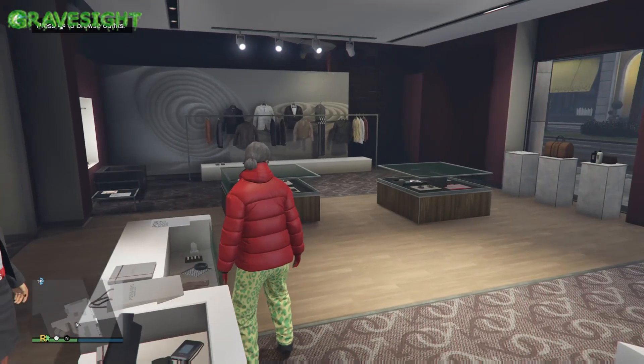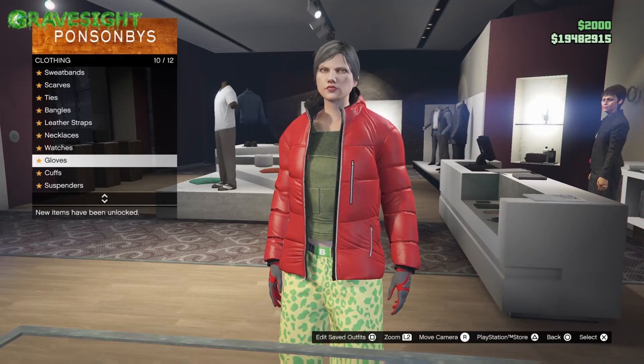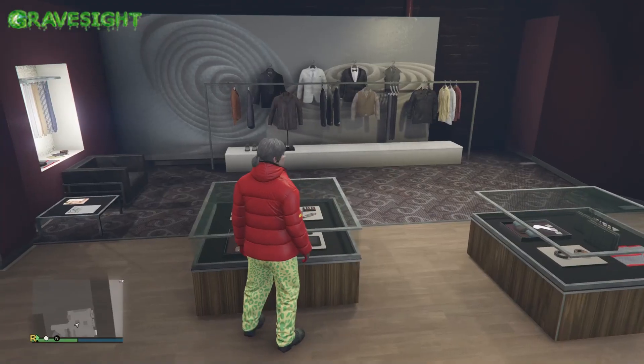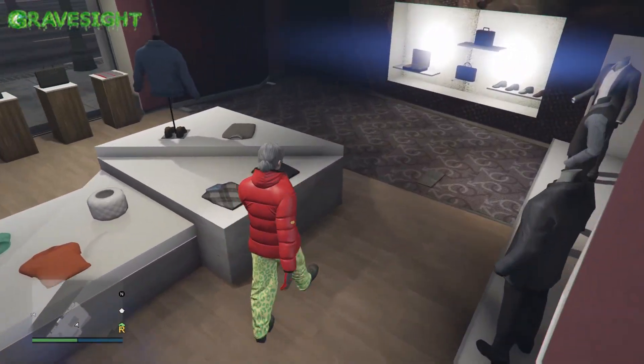Save this to slot two — our first slot is the outfit we didn't want to lose. Now we're going to make our second outfit. Go back to Accessories, section 10, and put on number 5.